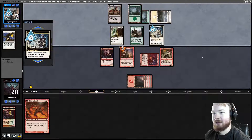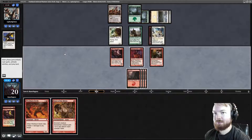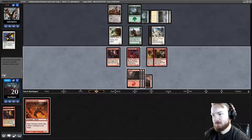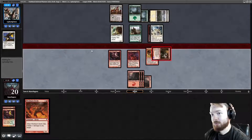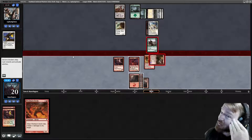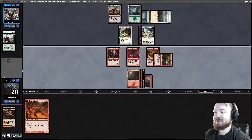Fiend Hunter exiles Kruin Outlaw. We untap, draw Furor of the Bitten. We can play Furor of the Bitten on Neonate and they would have to block it down — they could have another combat trick though. I think I'm okay with this. We'll hold back Waif. If our opponent has a combat trick, we'll send it to the dome with Skirsdag Cultist. I don't think my opponent has many good blocks here — their only semi-decent block is to block all three. They lose Gavony Shepherd.